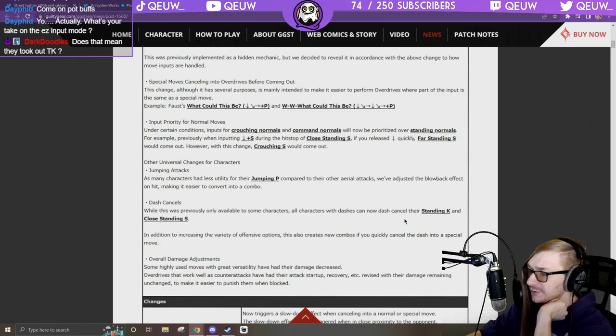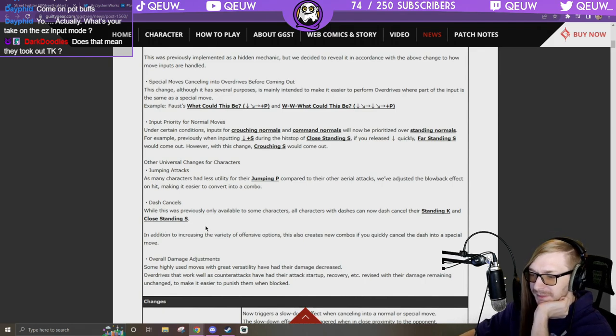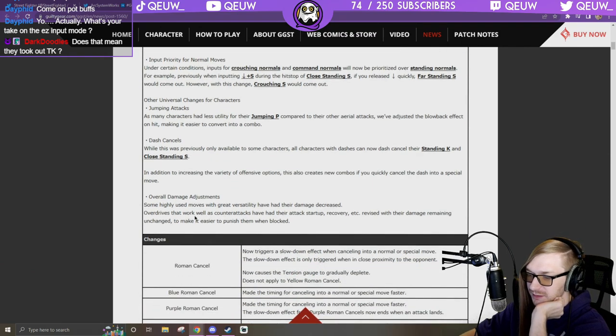So every character can cancel those now — that's dope. Not every character could cancel their close standing S with a dash before. In addition to increasing the variety of offensive options, this also creates new combos if you quickly cancel the dash into a special move. Overall damage adjustments: some highly used moves with great versatility have had their damage decreased.